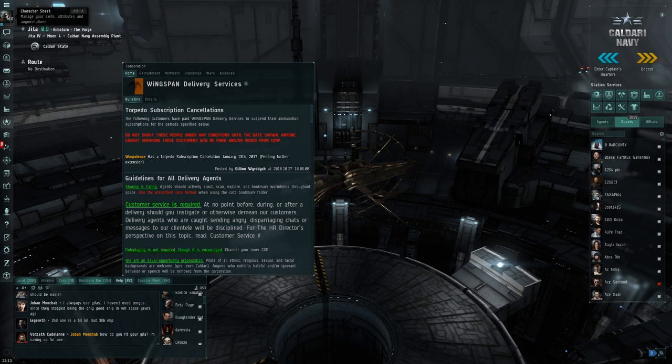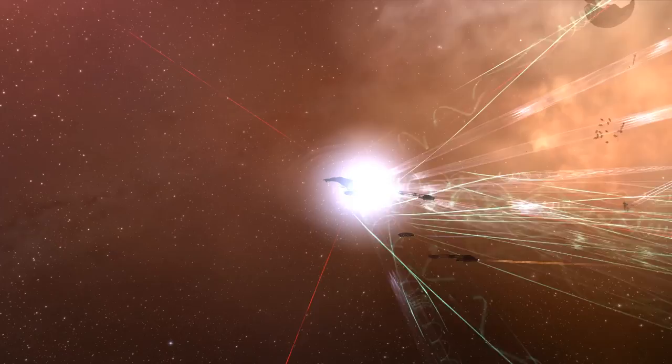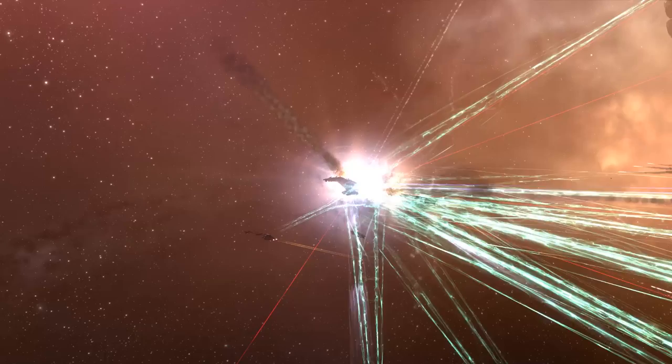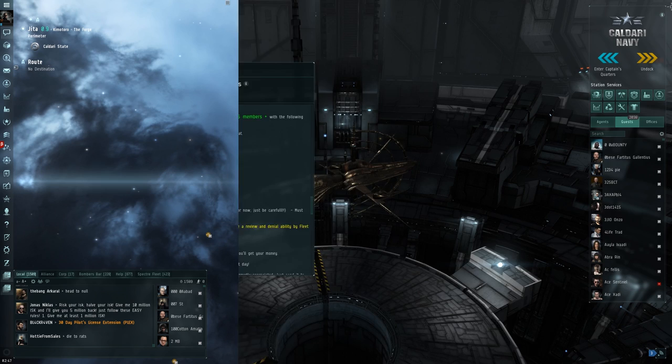Now that you know some of the basics, you should join a corporation. You start the game as a member of an NPC corporation, but those are pretty useless. If you're brand new to the game, I suggest applying to Brave Newbies or Pandemic Horde. With a corporation comes a vast network of support and instruction, as well as plenty of group content that you will not find anywhere else as a solo pilot. Most corporations have a ship replacement program — SRP for short — and anything you're going to be flying as an alpha clone will be inconsequential for your corporation to replace.